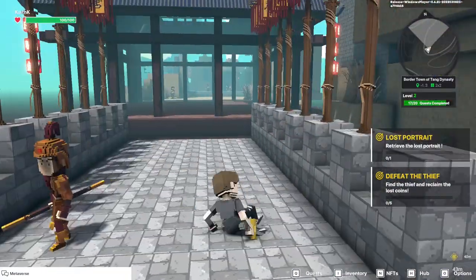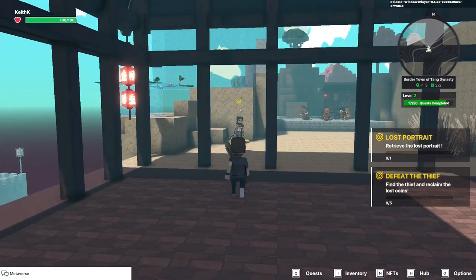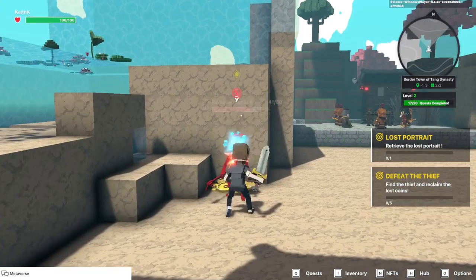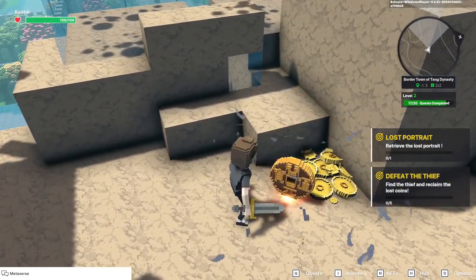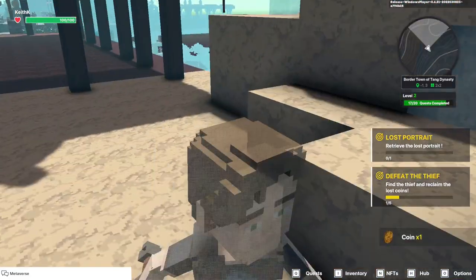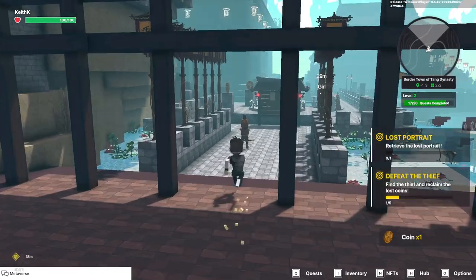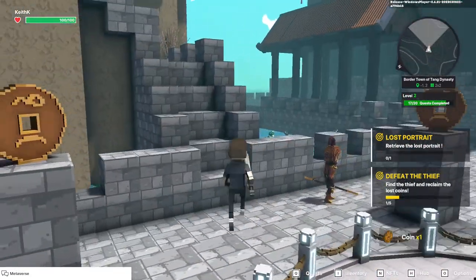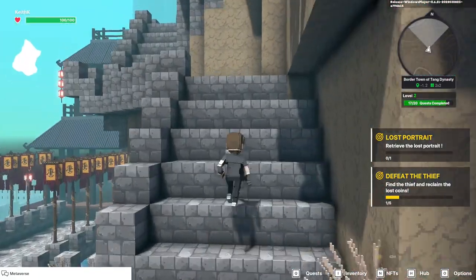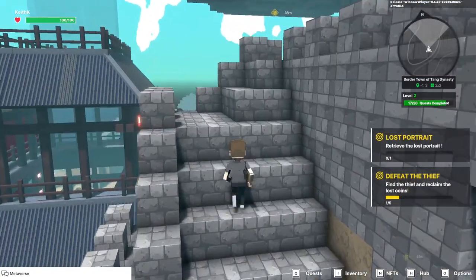Before we do that, since we're close, let's go ahead and grab this thief right here. A little coin will pop up and we just have to grab it. If you don't grab that coin you won't get credit for it. To find the portrait of the king's deceased wife we've got to head up these stairs on the way to the top of the mountain.